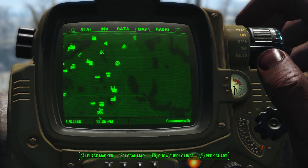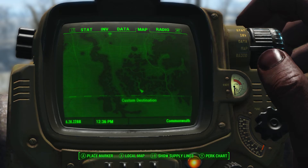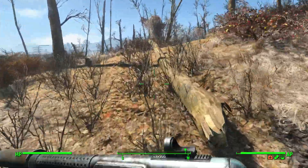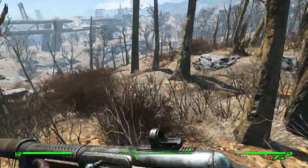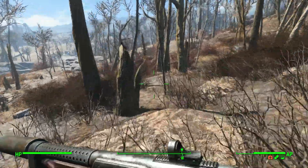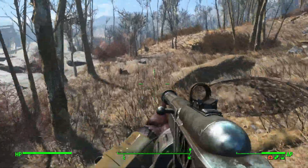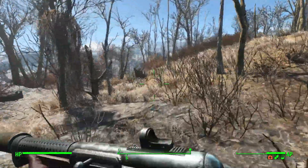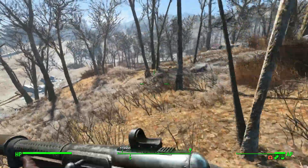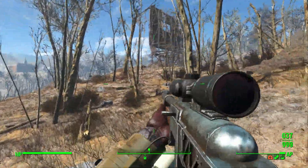We should be good to go. I'll be heading back to Sanctuary right now. My plan is to take Murkwater Construction - we need to go back and talk to Preston, get some XP and caps, then go back out. I think Vault 88 is located near Murkwater Construction, so I want to take that settlement early so I don't have to deal with it later.